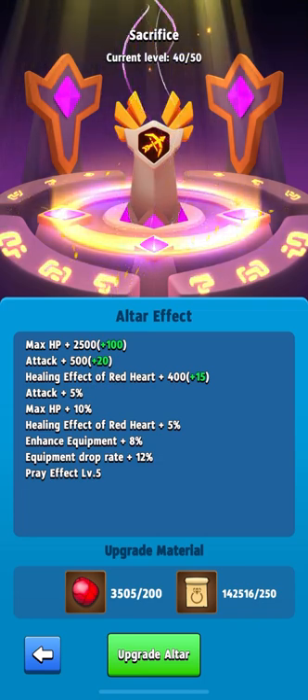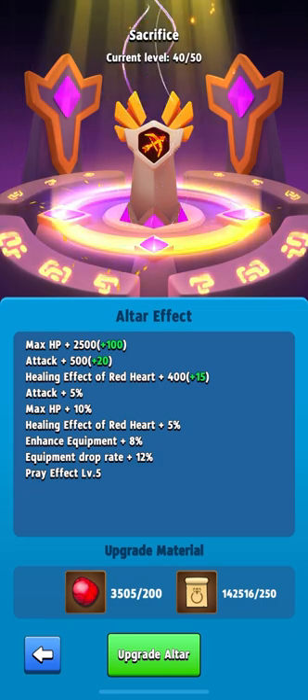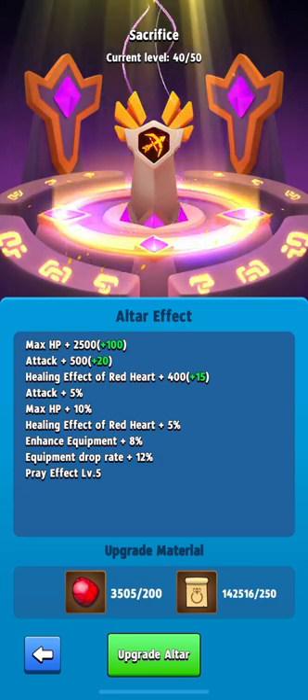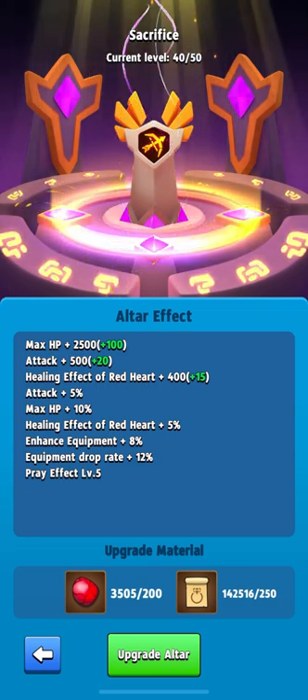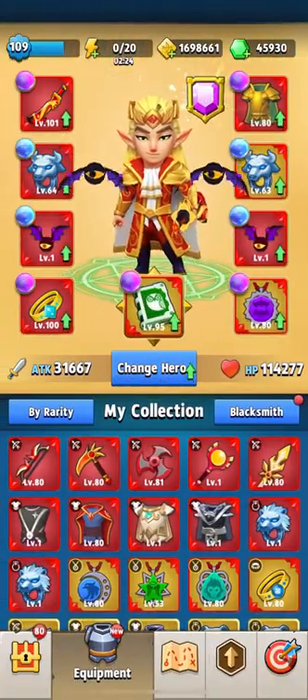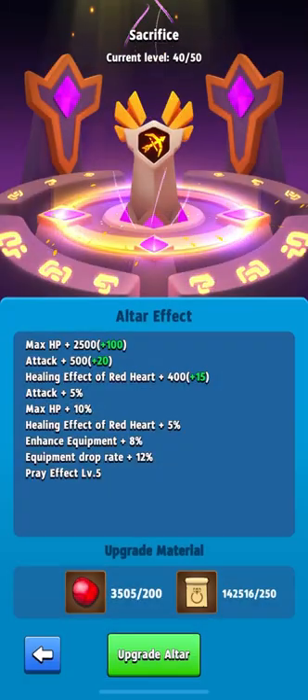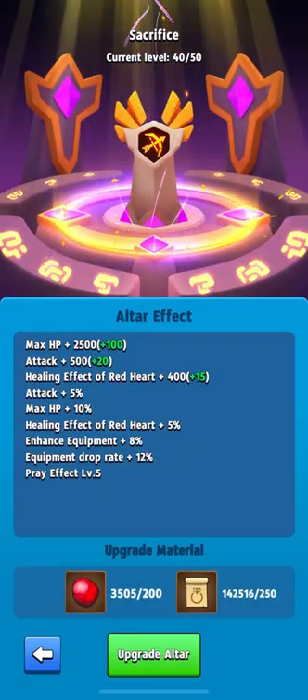We will upgrade the altar. I have already collected 3,500 bloodsucker stones and I hope that will be enough. Let's take a look at how much attack and health power I have right now, and see how things change after pumping the altar from level 40 to level 50.